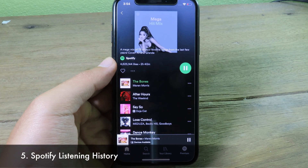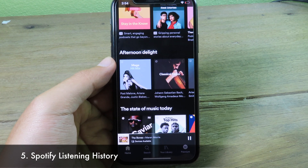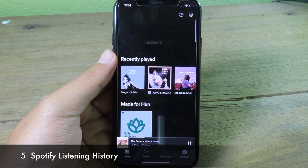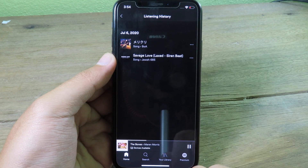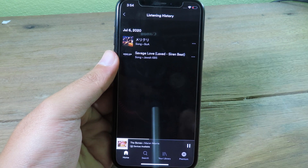The next tweak is also for Spotify — it gives you a new option to view your listening history. Click on Home and at the top you can see your listening history, where you can check which songs you previously played.